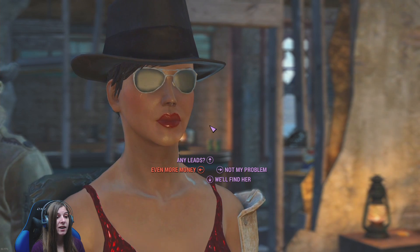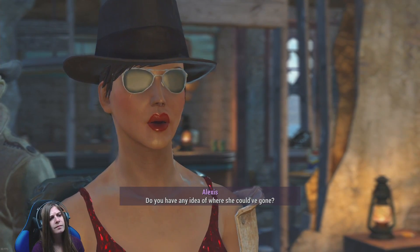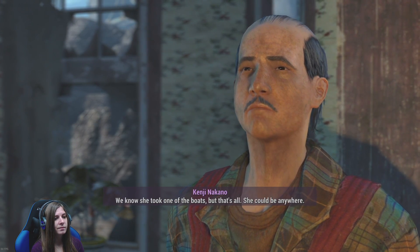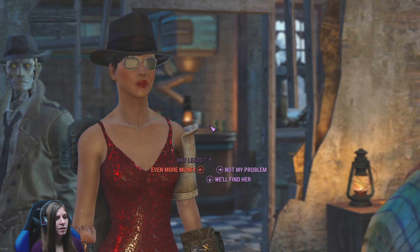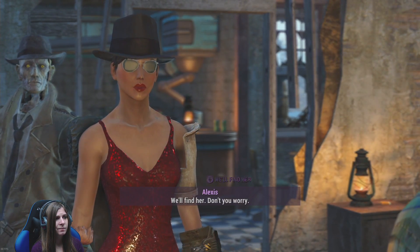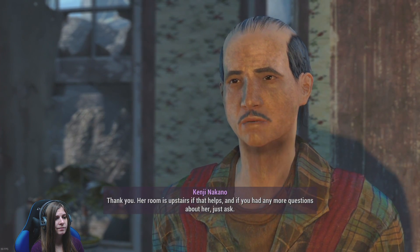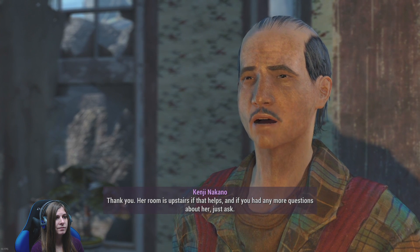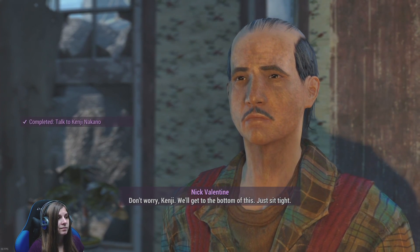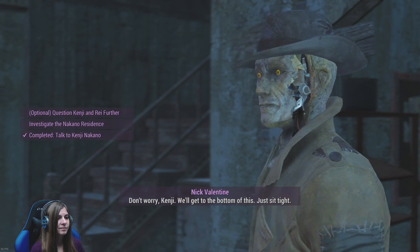Alright, I think that's good enough. Any leads? Do you have any idea where she could have gone? We know she took one of the boats, but that's all - she could be anywhere. We'll find her, don't you worry. Thank you. Her room is upstairs if that helps, and if you had any more questions about her, just ask. Don't worry, Kenji, we'll get to the bottom of this. Just sit tight.